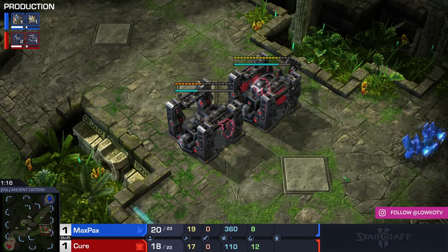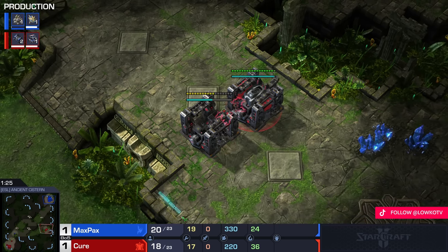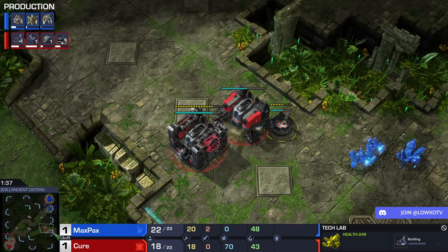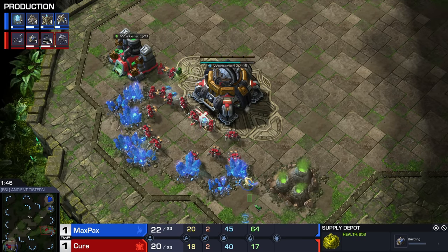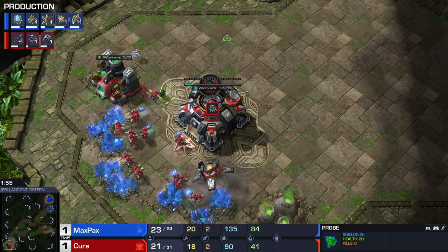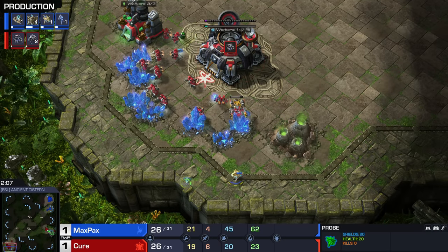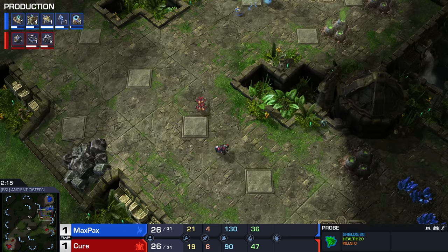So Cure won game number one by going for a proxy barracks on the other side of the map. You know what's better than one proxy barracks? Two proxy barracks. Game number three — we find ourselves on the map Ancient Cistern, relatively close to the Protoss side. We have a bunch of barracks building — it's going to be Tech Labs as well. So Cure is going to be going for a Marauder proxy on the other side of the map, with a Supply Depot coming up over there too. This should be something that Max Packs has a lot of practice against. He notices that once again there's a barracks lacking on the high ground and that there is a gas geyser missing in the main base too.